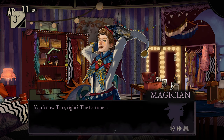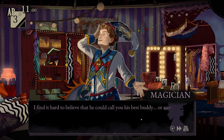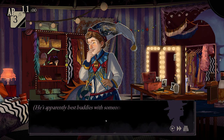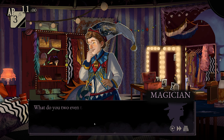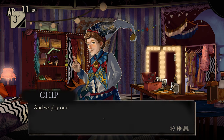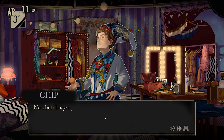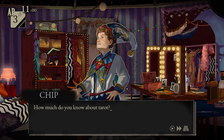Let's ask him about the fortune teller. 'You know Tito, right — the fortune teller?' 'Of course, we're best buddies.' 'I find it hard to believe he could call you his best buddy, or anyone really.' 'Well, we're friends. He's apparently best buddies with someone at least 15 years his junior, and somehow he's the immature one in this friendship.' 'What do you two even talk about?' 'All sorts of things — work, life, politics. Kid's very insightful. And we play cards sometimes.' 'You mean tarot cards?' 'No — but also yes.' Did Tito say Chip was the one who drew on the cards? He's the one who's been doodling on all the cards. 'How much do you know about tarot?' 'There are a lot of cards. Don't worry — I didn't know anything either before I met Tito. Long story short, there are a bunch of special cards and the rest are pretty much poker.'